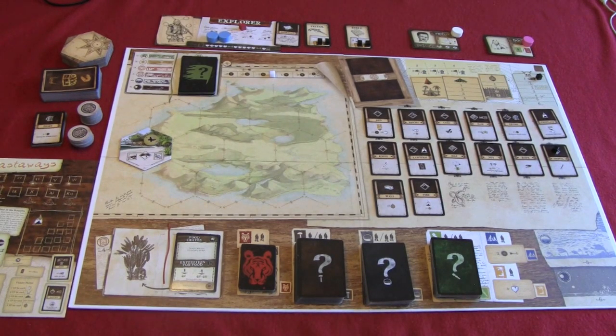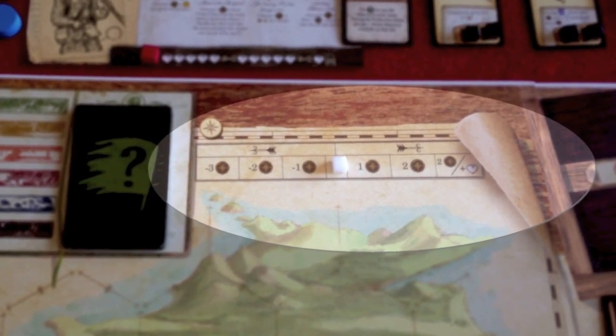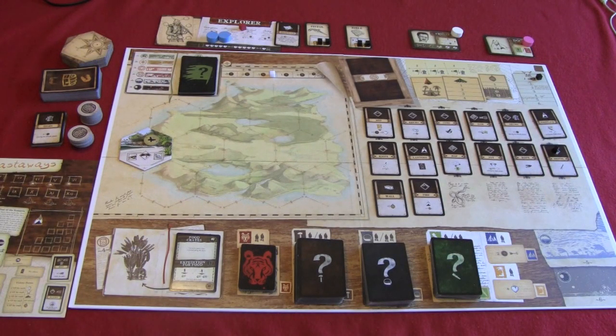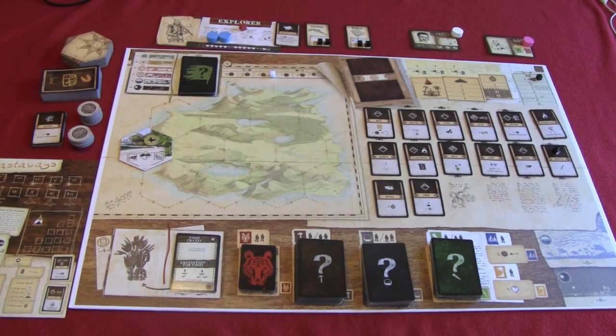Next to the event deck is the morale track used during the morale phase. Morale is going to fluctuate up and down throughout the game depending on cards drawn, events that happen, and items that are built. If the morale track is on the upper side, we gain determination tokens — if we get all the way up to the third level, we can actually get two determinations and heal a wound. However, for all the negatives on the downside, you have to discard determination tokens, and if you're unable to discard them, you take a wound for each token you can't discard.